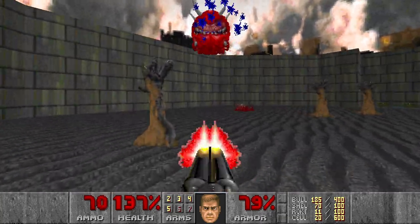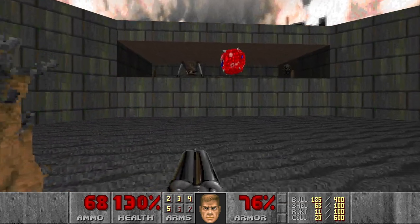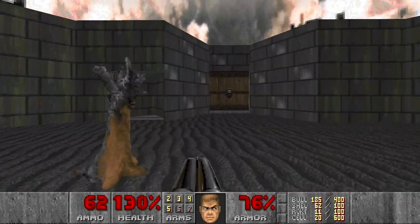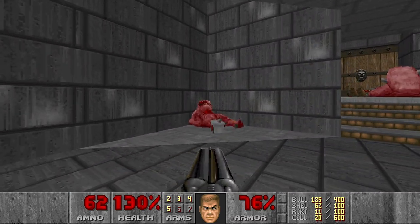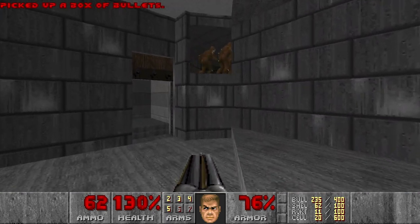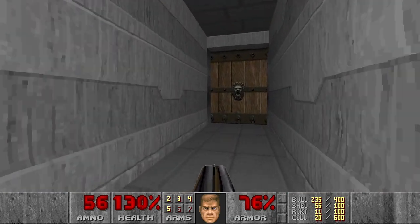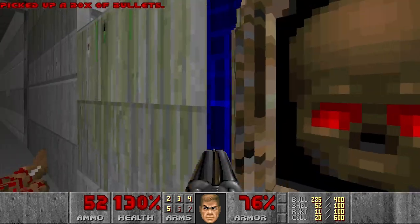Now this room is clear and we can move on. I have been here already. Now I want the berserk pack, so I think it's this way. Let's press the switch. These imps I think I will just use the shotgun. Then let's open the door - a few more imps here. And this switch should bring me the berserk pack I think. Yeah, so let's be quick. And now I can punch all the pinkies here.